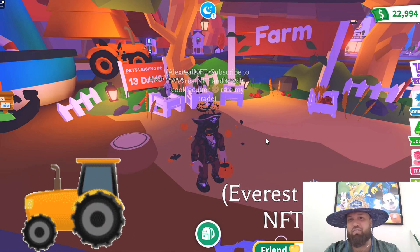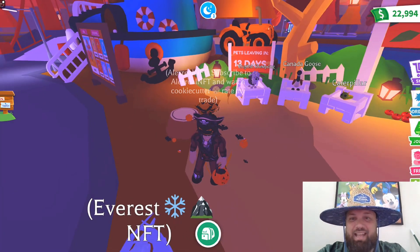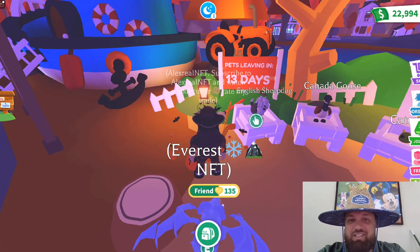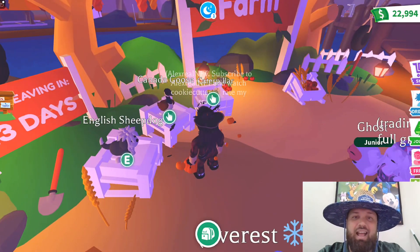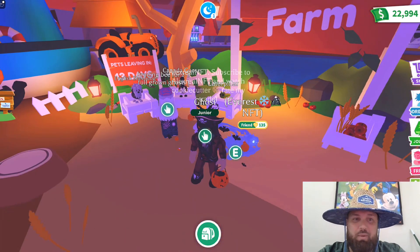Similar to what they did with the Safari and the Jungle, they came out with the farm update and there's three new pets right now. The first one is the English Sheepdog, which is Bucks. Then it's the Canadian Goose, which is also Bucks. And then it is the Caterpillar, which is a Robux Ultra Rare Pet.